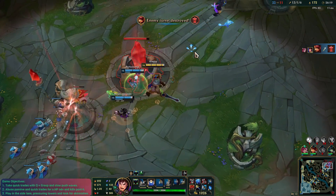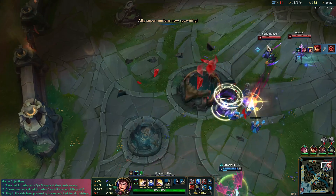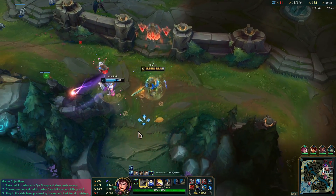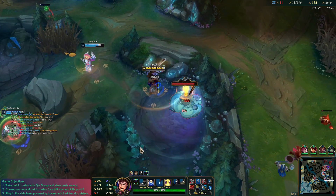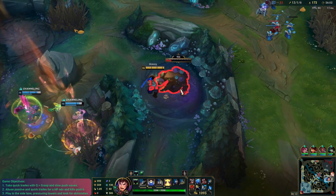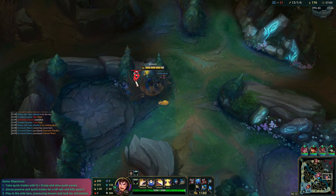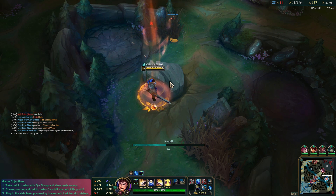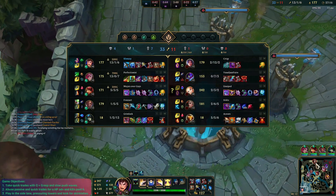We'll be able to get an Inhibitor now, which is pretty nice. Got our R up again — we could potentially hover around their blue side. Somebody was coming, Lux almost walked through. It was close. How much do we need for this item? Only about 1,000 gold. Can I set up a play here? We'll hover here. We see Bard there, so we could have potentially stopped our recall, but we just leave.